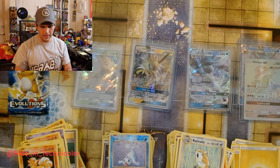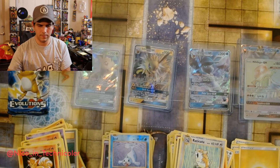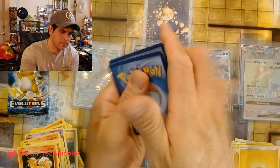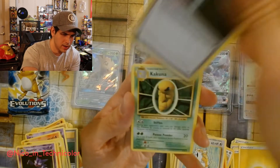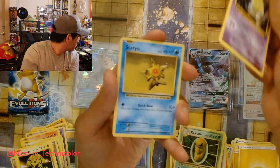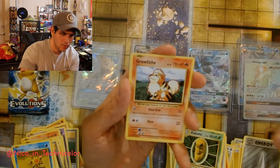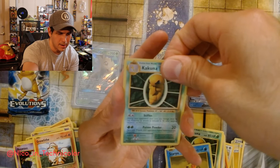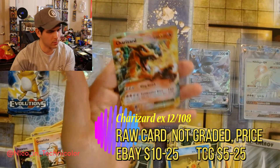Alright, Raichu will be last then. One, two, three — nice Haunter. Energy Retrieval: put two basic energy cards from your discard pile into your hand. Kakuna. Electabuzz. Drowzee. Staryu. Energy. Growlithe — let me keep Growlithe, I'm not into Staryu. Kakuna and — ooh, oh nice! That is a great looking Charizard EX! I have no idea how much that one is worth but that's super cool.